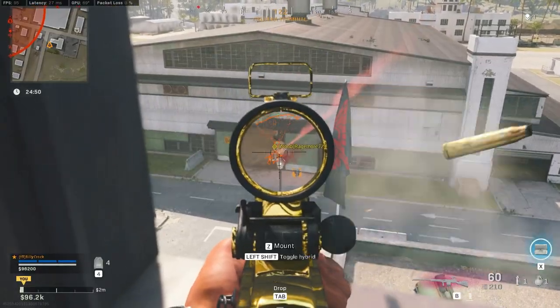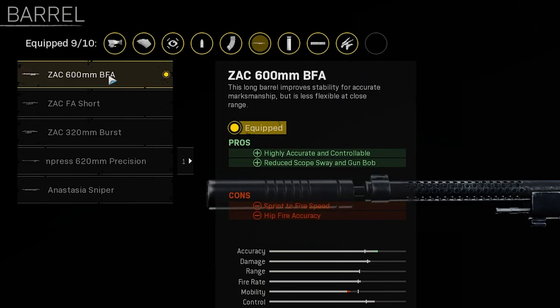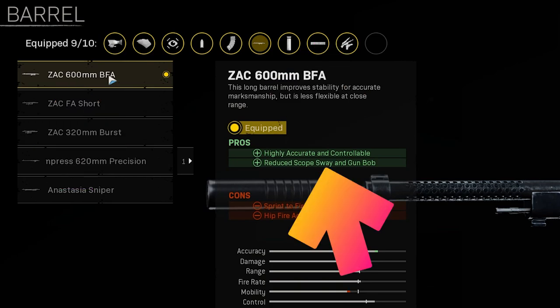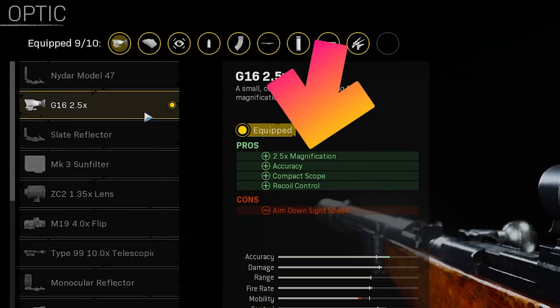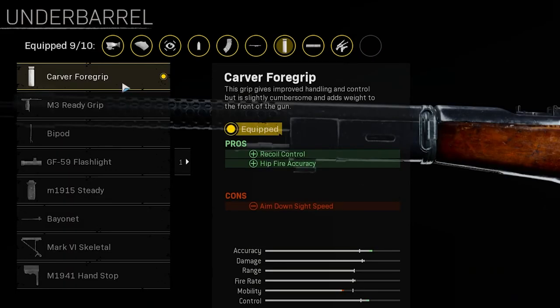Now let's move on to the mid-level attachments. For the muzzle, we'll be running the MX Silencer to keep you off the minimap when you are shooting and give you additional recoil control. For the barrel, we'll be running the Zac 600mm BFA for additional recoil control and reduced gun sway. For the optic, take the G16 2.5x zoom for additional clarity at longer range fights. For the stock, take the Ancetasia Padded for additional recoil control during sustained fire.